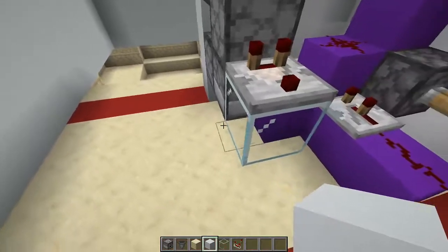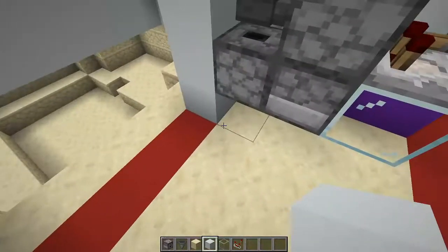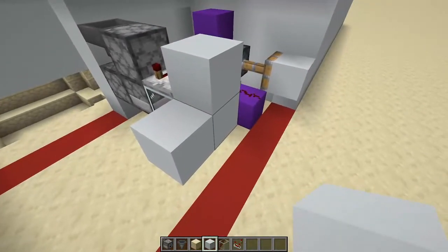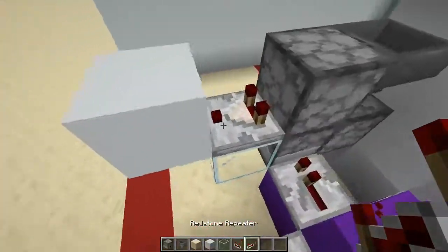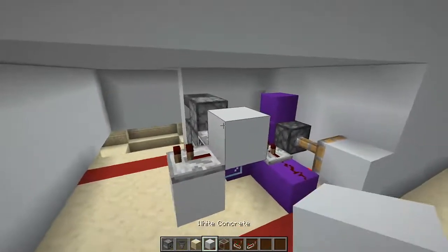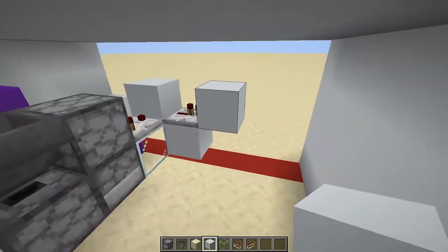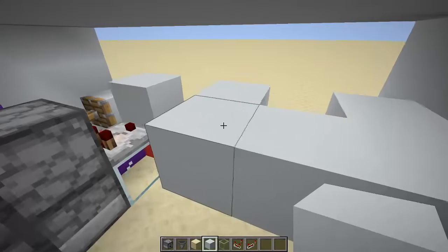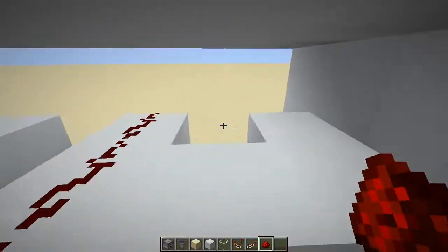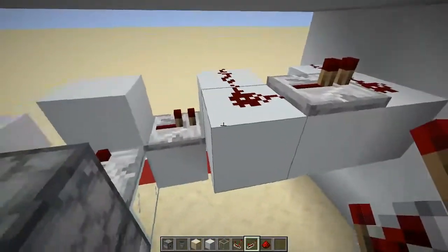I'm going to get out a different block for this part since it's actually exposed from the inside — white concrete in this case. The block the comparator goes into will have a repeater going out of it, and then coming straight out of that repeater you'll have this little horseshoe-like shape. On both sides of the horseshoe, excluding the middle, place redstone dust — one, two on each side. Then place a repeater right here and make sure it's at two ticks delay.